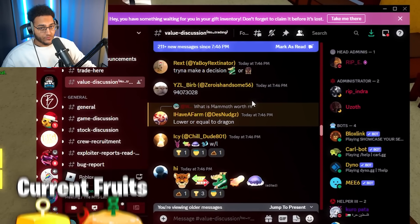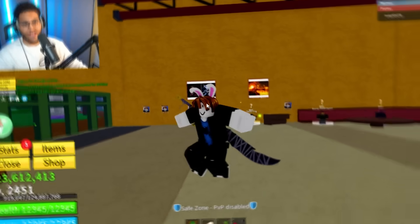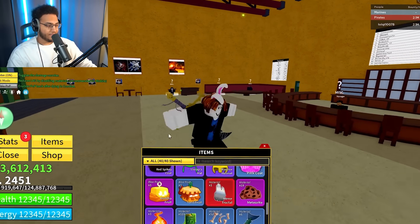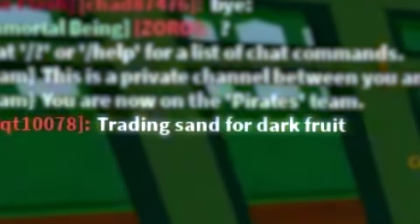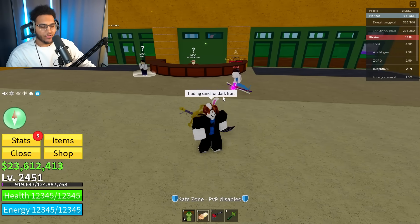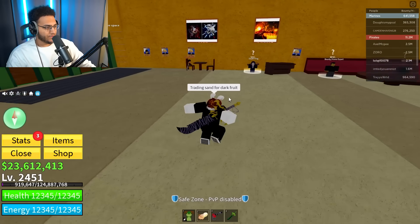Now let's go ahead and look for some trades. I went and asked the Bloxfuse Discord what mammoth is worth right now and everyone's saying lower or equal to dragon, or about a dragon. So now that gives us a good idea of what's going to be required to get the mammoth. I think starting off we should try to trade up this sand. Trading sand for dark fruit - any takers? I think this is a pretty realistic trade, we should be able to find this one.